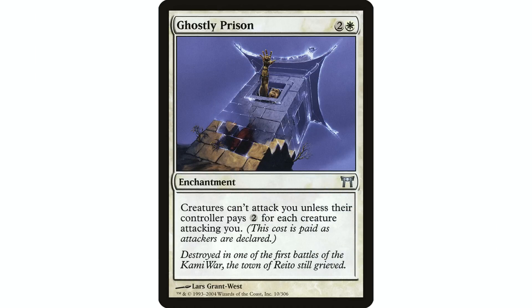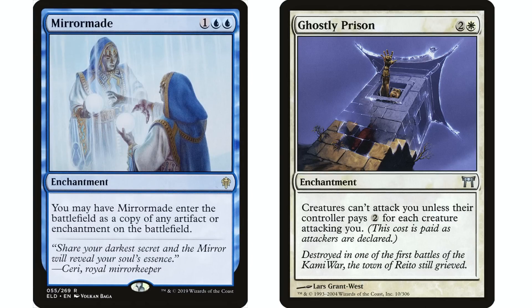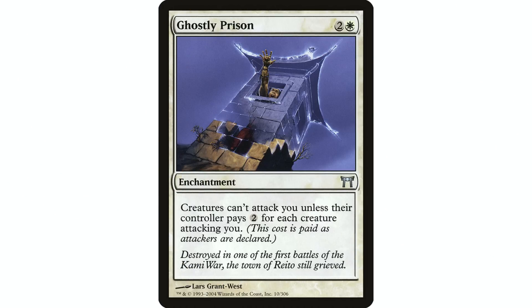Ghostly Prison is still one of the best ways to protect yourself in Commander. In a game I just played, both my opponent and I had Propaganda or Ghostly Prison effects, so neither of us was getting attacked — the aggro player was beating up the fourth player instead. It's a double whammy: it protects you and it pushes aggro opponents toward attacking someone else. Three mana, it just sits there and gives you advantage as long as it's on the table.